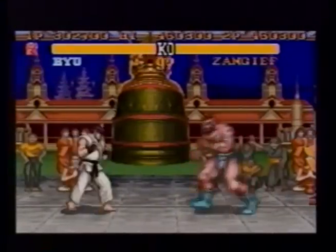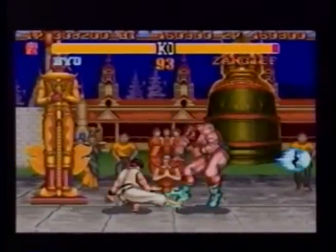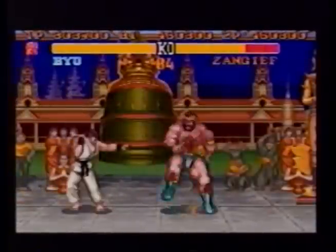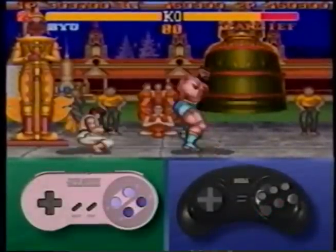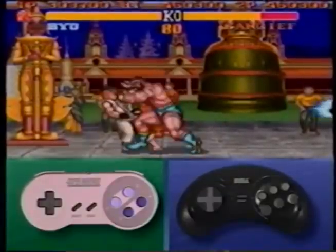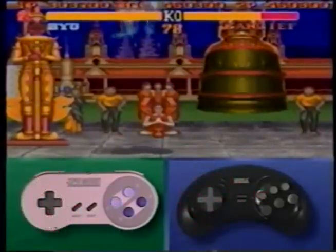You can mastermind a clever Zangief fakeout by hitting two punch buttons simultaneously to start the slow spinning clothesline. Your opponent knows this makes you vulnerable from below the belt, but just before his attack, hit two kick buttons simultaneously to affect the faster turbo spinning clothesline. This move makes you invulnerable from the belt down and dangerous to opponents foolish enough to attack — once they do, you're able to grab them and put them into your spinning pile driver.